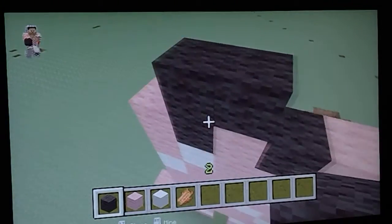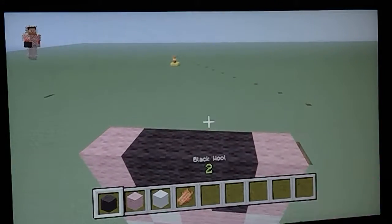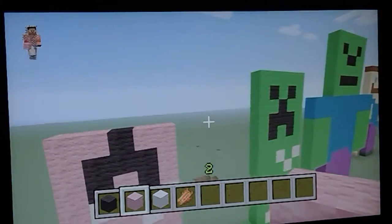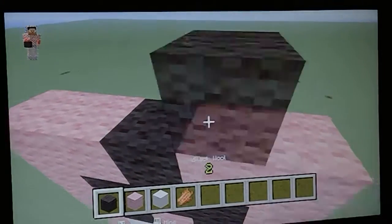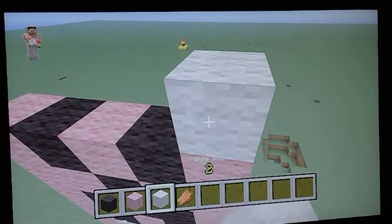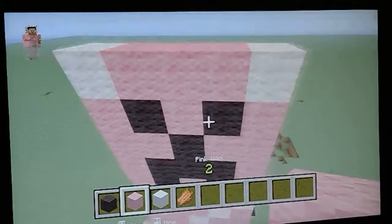All right guys, the statue video is almost done. I just need to get the statue looking just like that creeper. This looks just exactly like its mouth, and then all I need is these little black eyes right here. We're going to add a white spot right there and right there, and we want to finish it up with some pink wool.